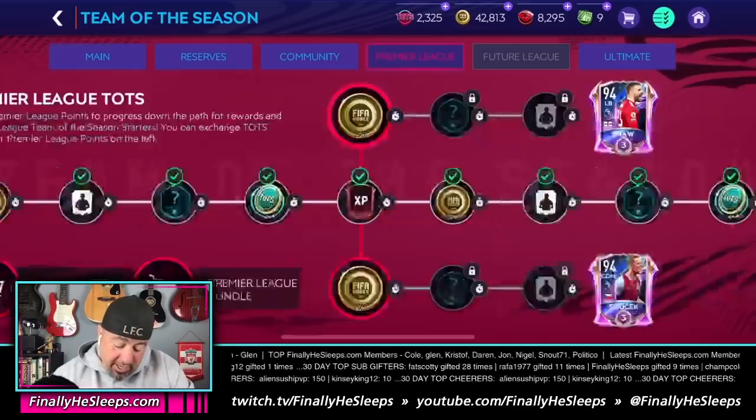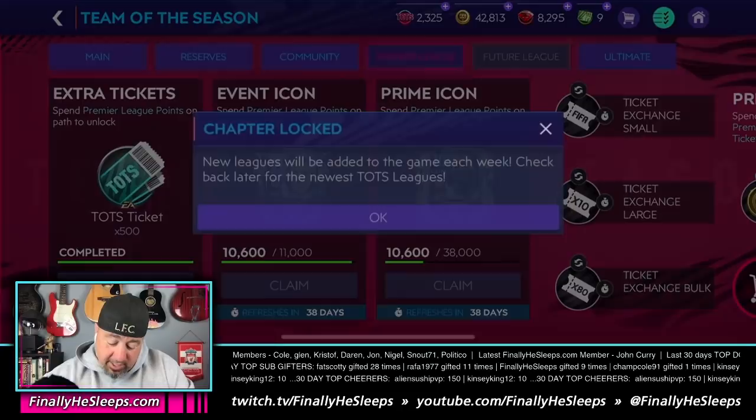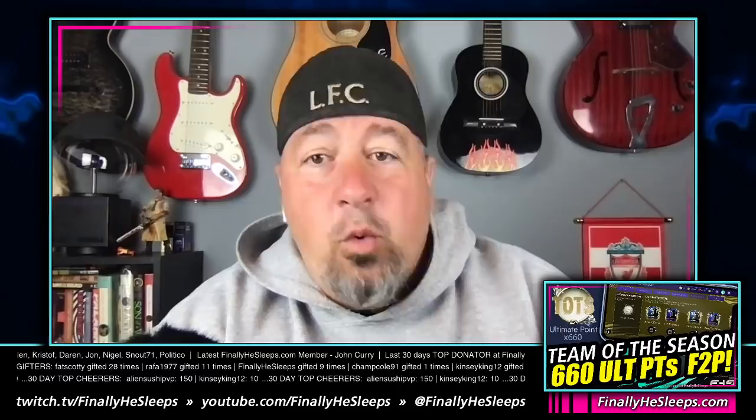Week three, La Liga — we only have future events so I can't look at the leagues, but La Liga is another off week. That week you'll be using 304 energy, carrying over 46 energy into week four, and grabbing both 94s plus all the milestones. You must grab all the milestones that week.